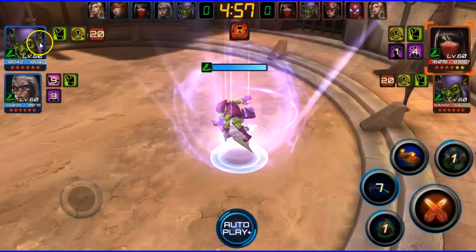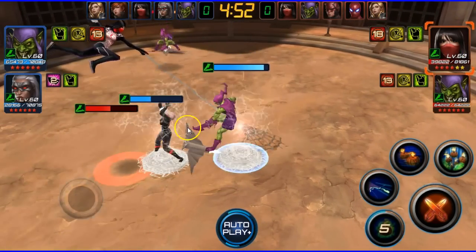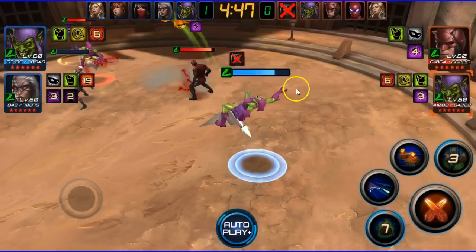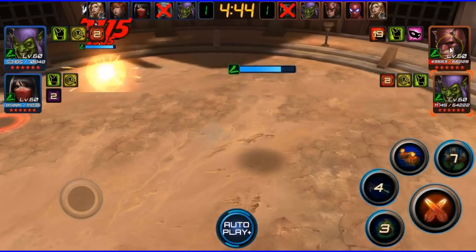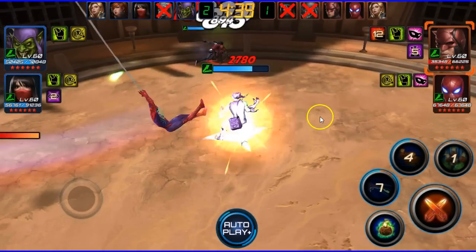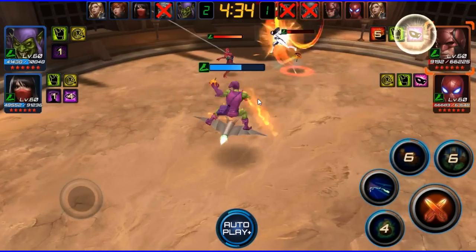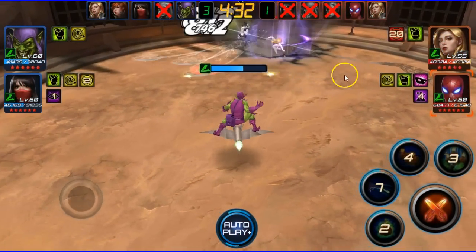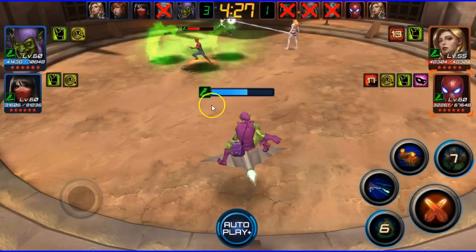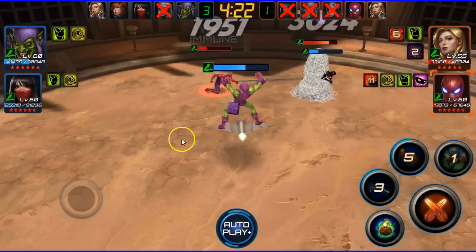Here you want to make sure your Green Goblin is on the Silk. He's going to get webbed but don't worry — his damage will take her out. And there she goes, she's out! These are probably not fully beefed-up Silks, but most likely if you have a maxed-out Green Goblin with maxed skills and tier 20 gear, they will take out the Silk, especially if you have him focusing on her and targeting whoever's in the red.